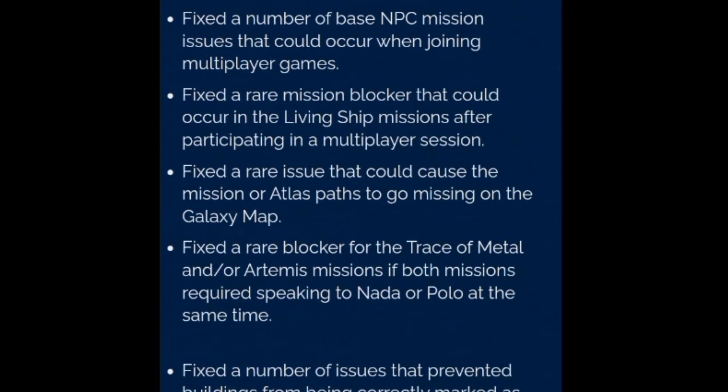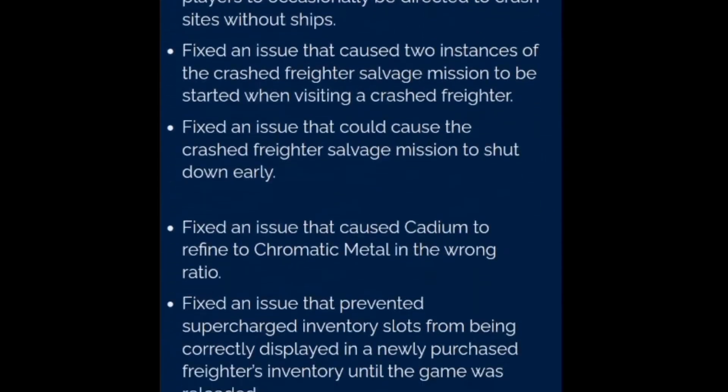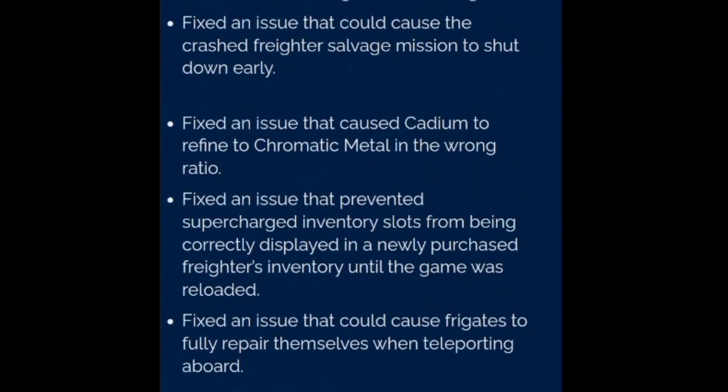Space combat: players can now balance power modes in their starship, switching between a balanced setup or prioritizing weapons, shields, or engine systems. All capital ships now benefit from heavy-duty shielding systems, protecting them against would-be pirates. A bespoke UI has been added when engaging capital ships in battle to better track their overall shield and hull integrity. All capital ships are now entirely destructible, offering additional rewards beyond simply eliminating their cargo pods.